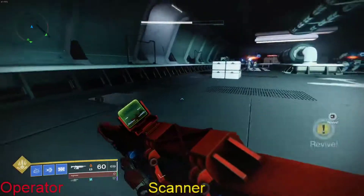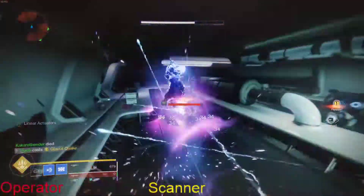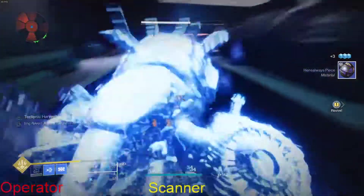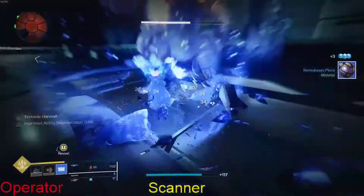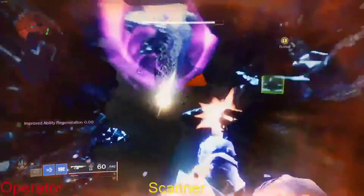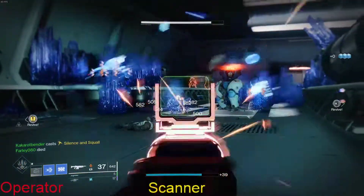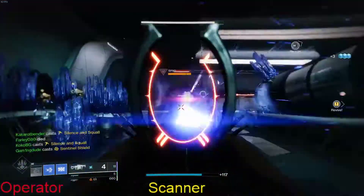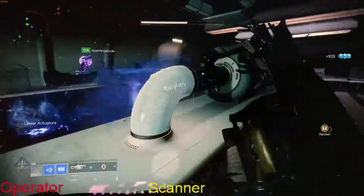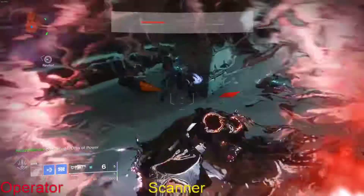As you walk through here, two brigs and loads of ads — clear them out and once everybody gets up here you make your way to the third encounter. Thank you guys for watching; I hope this has helped. This is the first time I've ever done anything like this explaining raid encounters, so a like and a subscribe would be greatly appreciated — we'll catch you for encounter three!